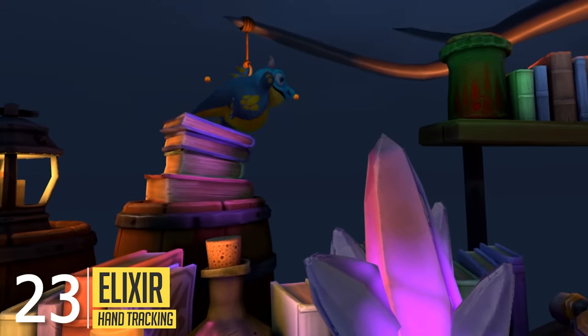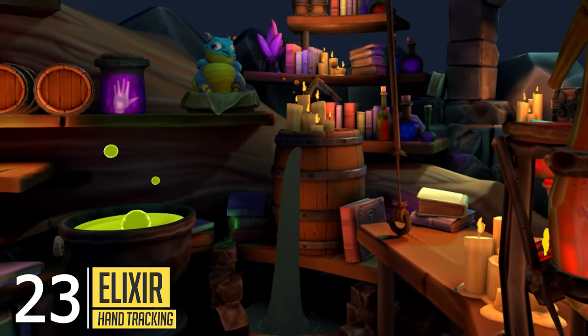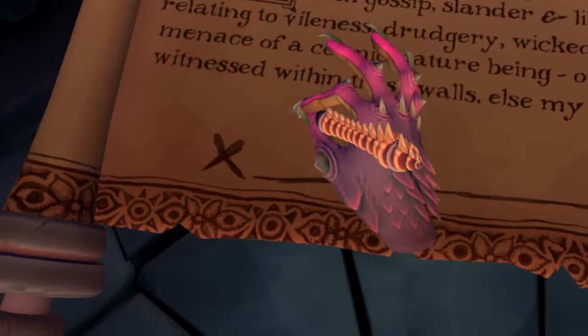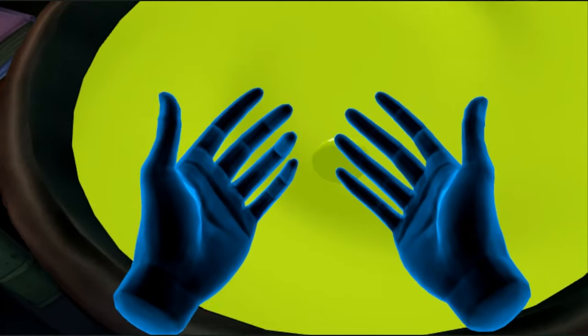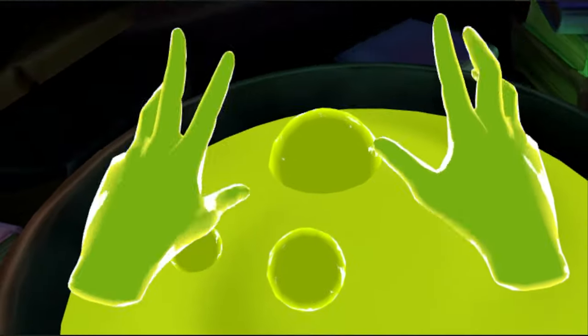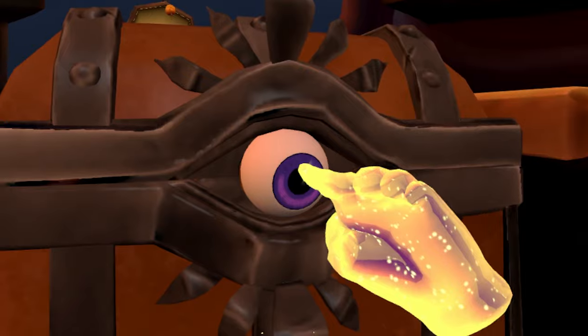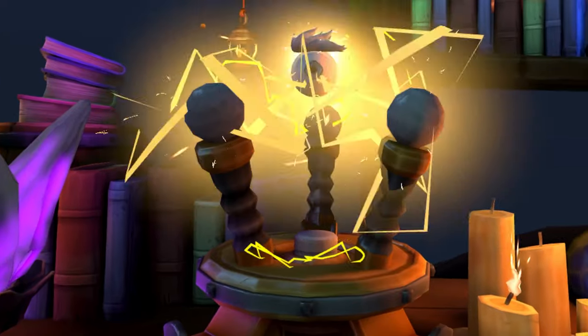Elixir is a magical hand-tracking experience and far more casual. In it, you step into the shoes of the apprentice of a mystical sorceress who gives you a bunch of crazy tasks to complete, proving your worthiness as the next great wizard. From getting to cast fire spells to transforming yourself into a kraken, everything seems possible in Elixir.